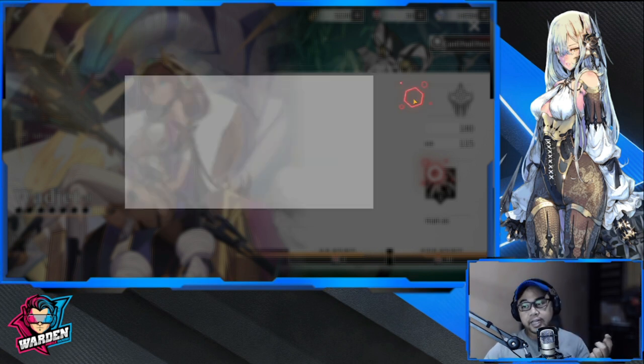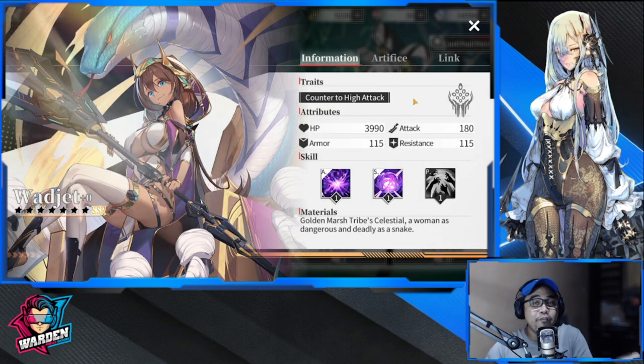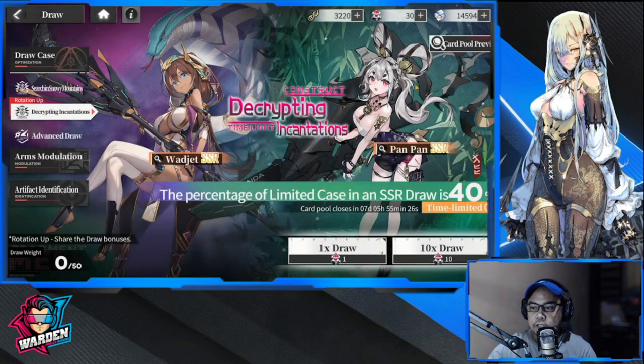Overall, Wedget has nice artwork — if you want her for her looks, go for it. But my opinion is that she is Tier B, nothing more than Tier B. Moving on to Pan Pan.